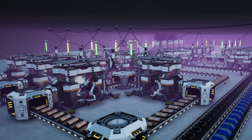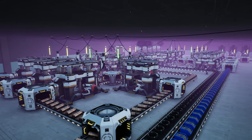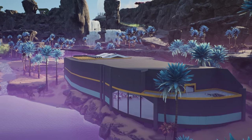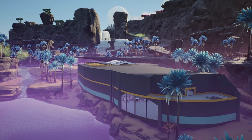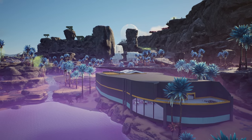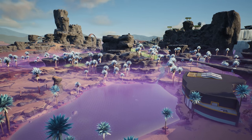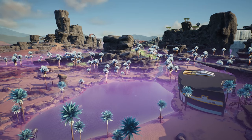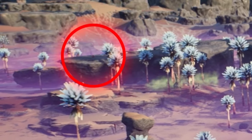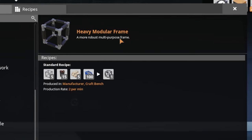On the bottom floor we're handling all of the basic outputs — copper sheets, cable from iron wire, and screws. I'm not sure where I want my proper computer factory, but we do need to unlock some more alternate recipes so we can optimize the resources we're using. We'll turn this into a train station to take all the resources back. Depending on the recipe, we'll probably build the computers around here still — that works really well if we use the caterium computers, because we've got a caterium node just across the lake.